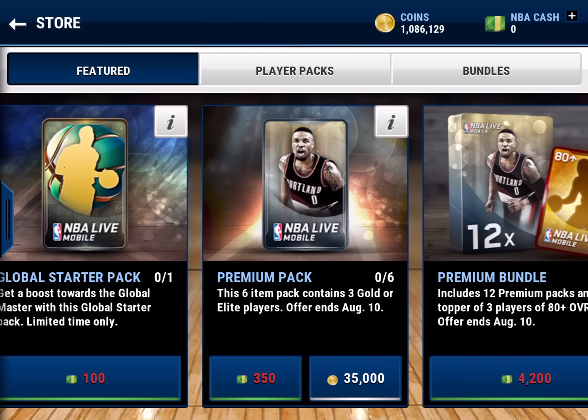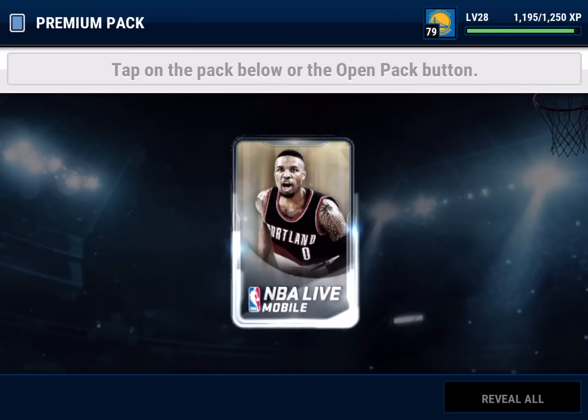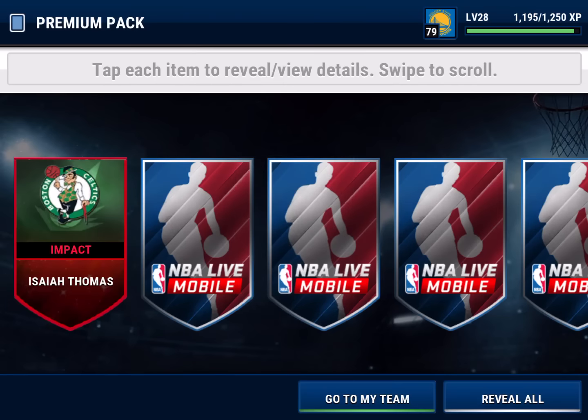I'm gonna be opening the premium packs — I'm gonna do all six — and hopefully we can pull something good. These packs are 35,000 coins, kind of expensive. And there we go, Impact Isaiah Thomas as our first one. I'm sorry if there's a mic delay guys, I'm still trying to figure out what's going on with that.